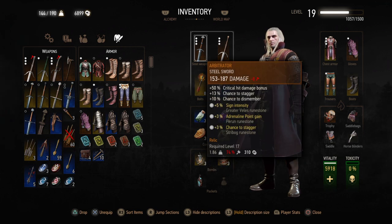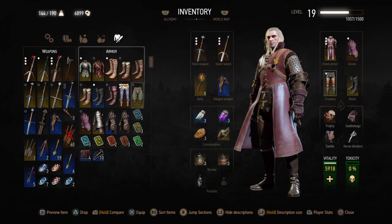The most important thing about these weapons: along with the perks that each weapon carries, you also have, as you can see, plus 5% sign intensity and plus 3% adrenal point gain. These come from the rune stones that you actually apply on your swords for added advantage — it just increases the effectiveness of your weapons. So it's very important to collect rune stones.